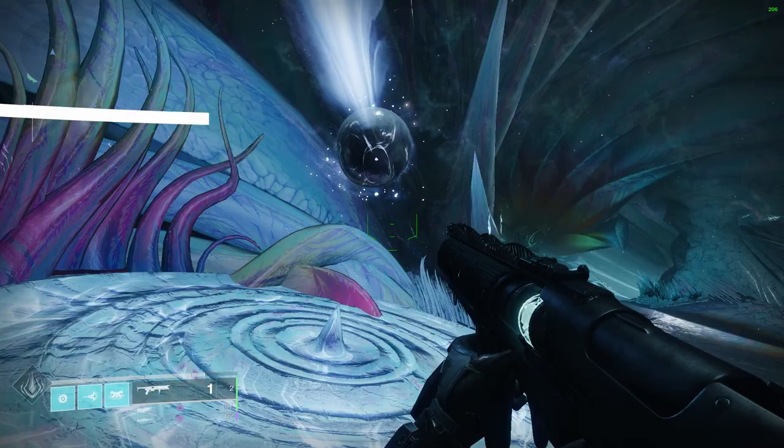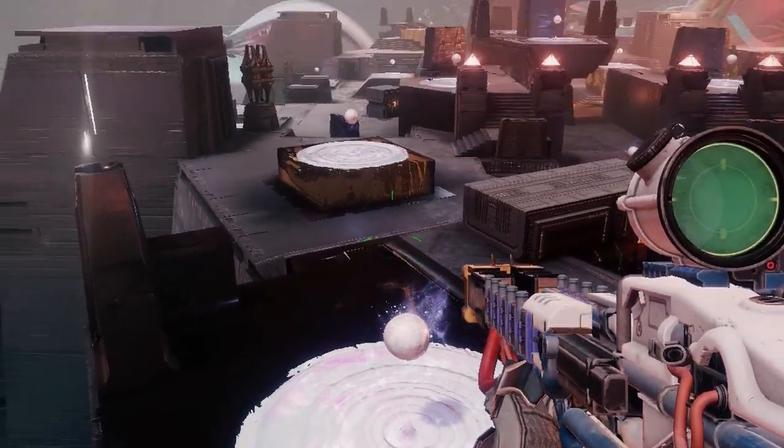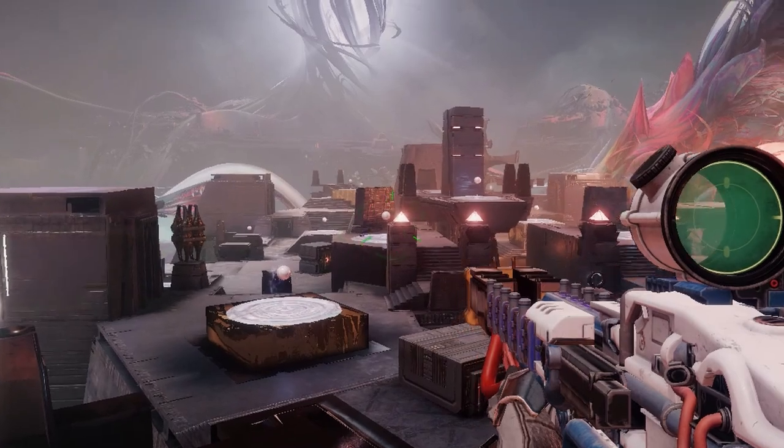Root of Nightmares — there's one main mechanic for this raid, and we have to go over this because it makes everything easier. This mechanic involves these spheres, or nodes. If you're quick and you decide to be a runner, you're simply finishing a full chain made up of these nodes.